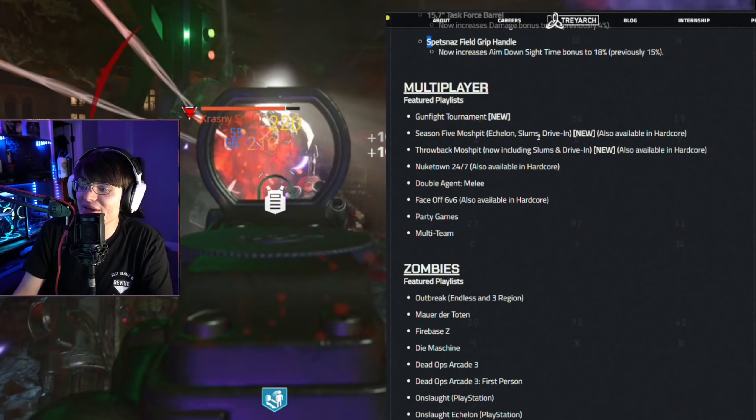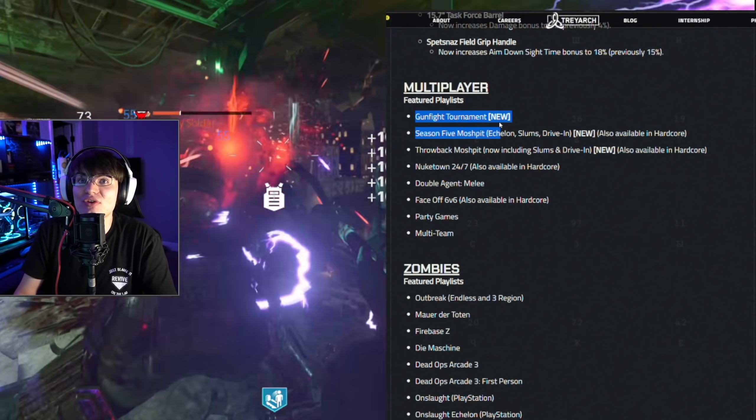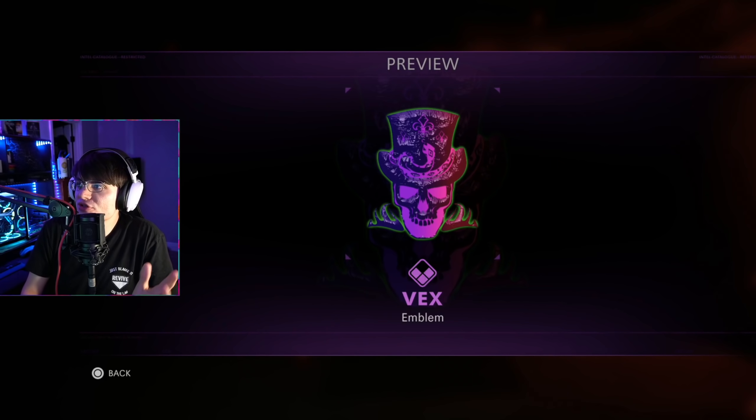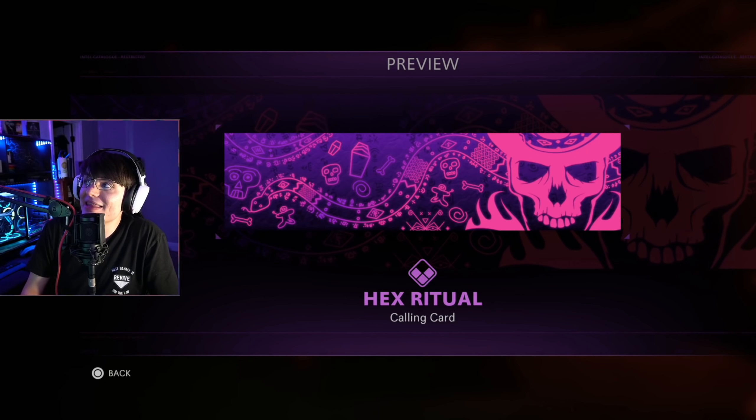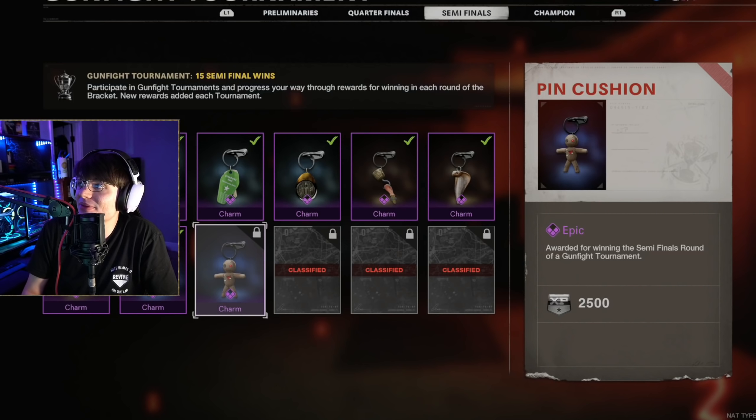Other than that, they brought back the Gunfight Tournament, and with that they added new rewards. The first new reward is an Emblem — it looks kind of cool. Then we get a Calling Card which matches that Emblem, honestly a pretty cool Calling Card, though I'm never going to use that. Then we get a Charm — pretty cool, but it's just not going to be something I use.